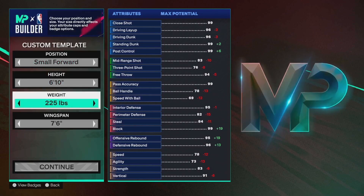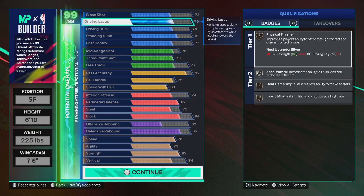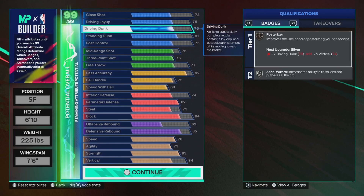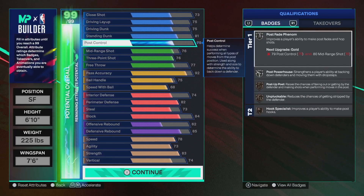So you're going to want to be 6'10, 225, 7'6 wingspan. And this build is incredibly well-rounded. 73 close shot, bronze paint prodigy. 75 driving layup — just to help with that, throw that Vooch layup package on. 75 driving dunk, 81 standing dunk, so you do get some basic big man contacts. And you also get the Daryl Dawkins dunk package, which is really underrated.